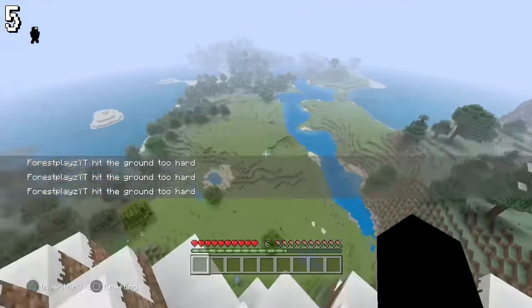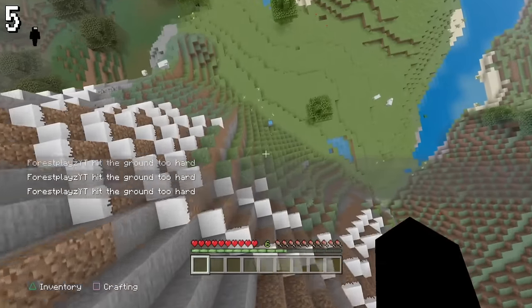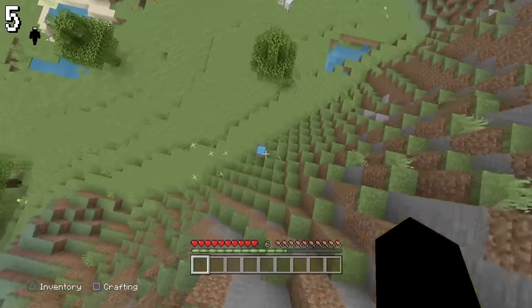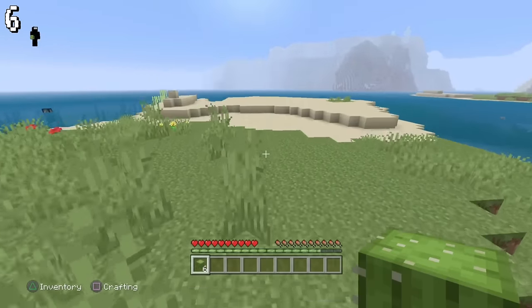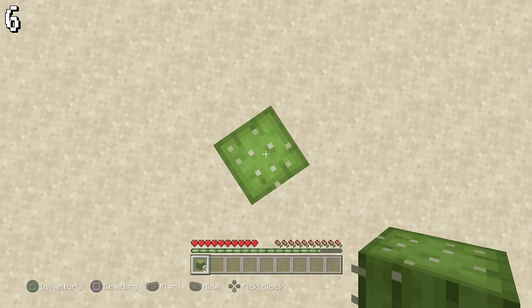Just like you can MLG with a water bucket, you can also MLG if you put water in a cauldron, though it's very hard and only works from time to time. On the latest editions of every single Legacy Console Edition, you can stand on top of cactus without ever having to worry.